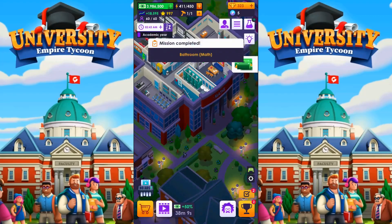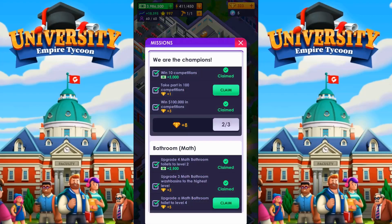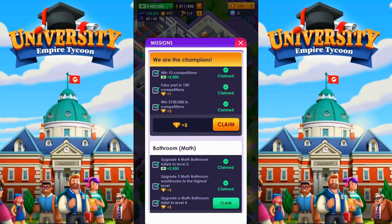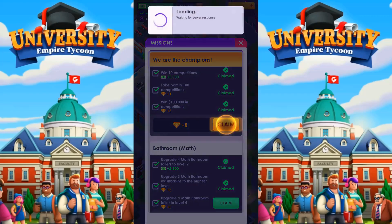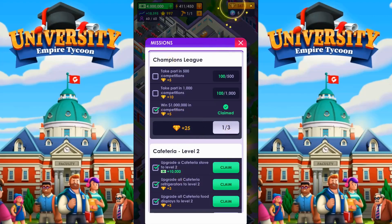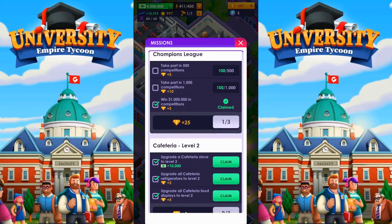I do believe we needed that. So let's go take a quick look. Take part in a hundred competitions — yes, I have been grinding out the competitions. Not for the money, just for grinding out competitions for these missions. After all, I have to do a thousand of them apparently. I'll grab some gems. This was the one from the last episode that I didn't have available, but the bathroom is now fully upgraded. Some gems there, some more gems there, and I got a whole bunch of cafeteria stuff out of that.